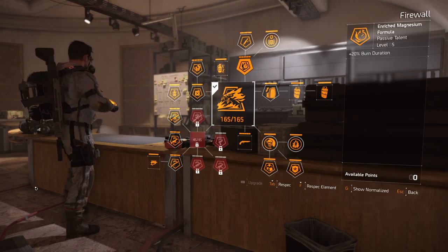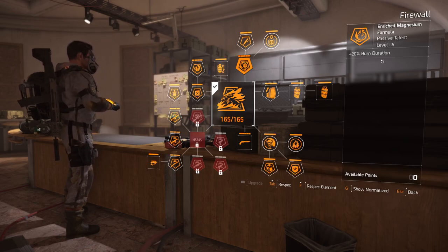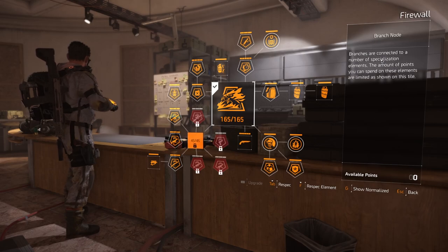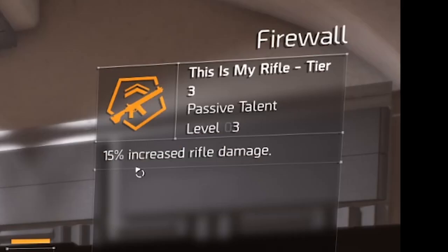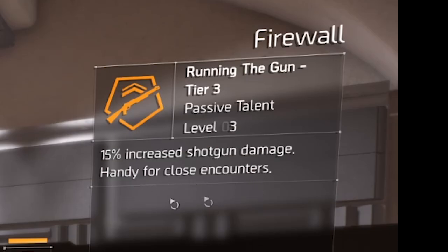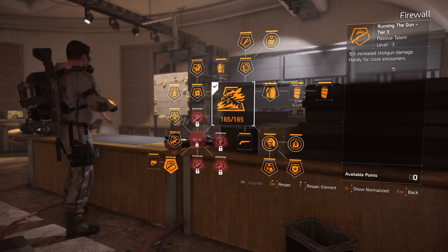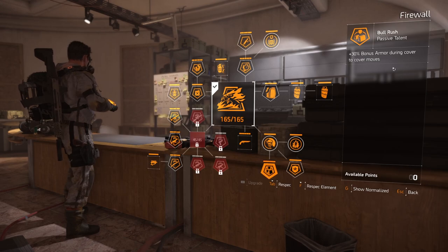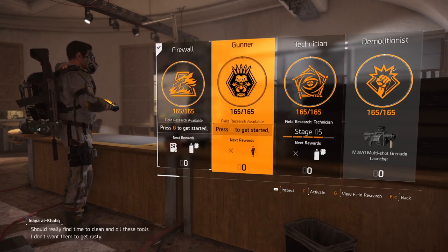For the specialization we have a couple of options. Right now I'm running Fireball because it gives us 20 percent more burn duration, since I'm using burn as the status effect with sticky bomb. The other important thing is putting 15 percent increased rifle damage and 15 percent increased shotgun damage because we are using Scorpio.